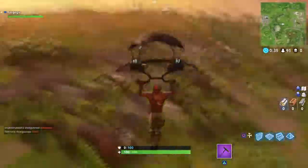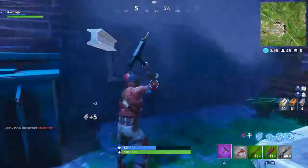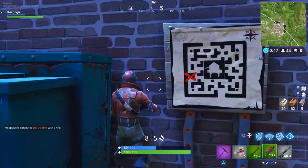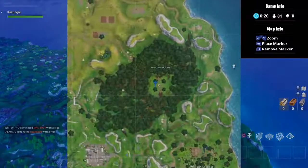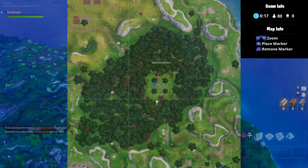The treasure map is located on the upper right section of Retail Row, on the back of a wall. The treasure map represents a maze with an X on the left side. That maze is located at Wailing Woods — the only maze in Fortnite is located in Wailing Woods.